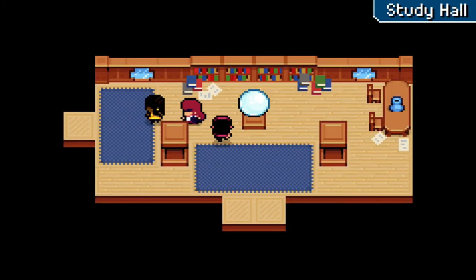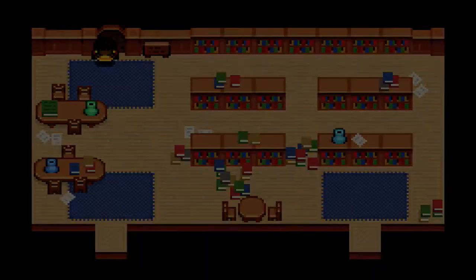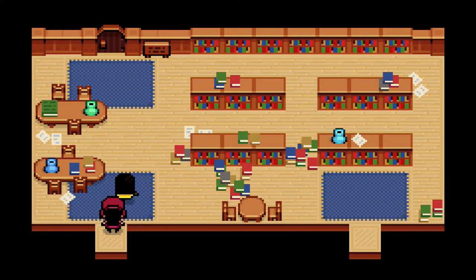Welcome back to some more Eichenfeld. This is an achievement and trophy guide for 'Defeated Codexis,' which requires you to defeat Codexis. Codexis is an optional boss that appears around chapter 8.